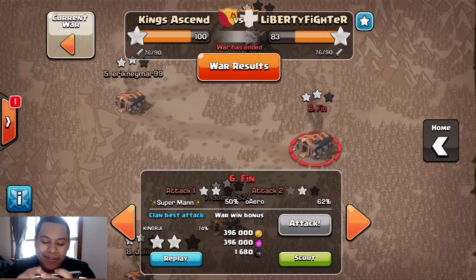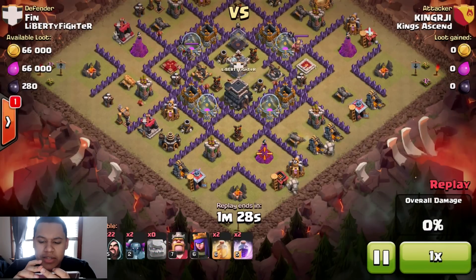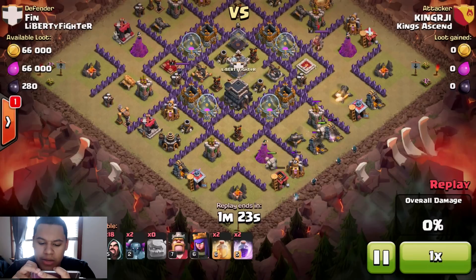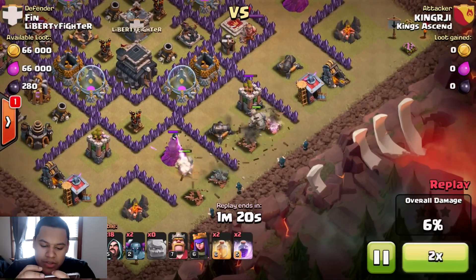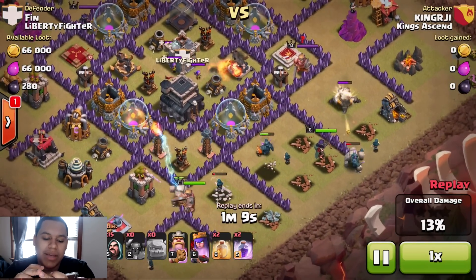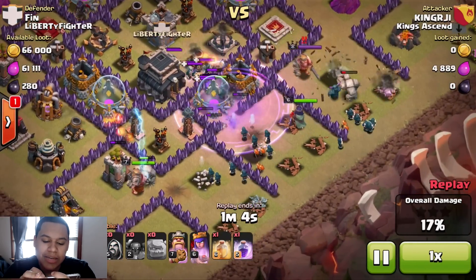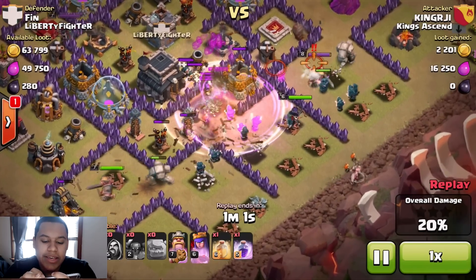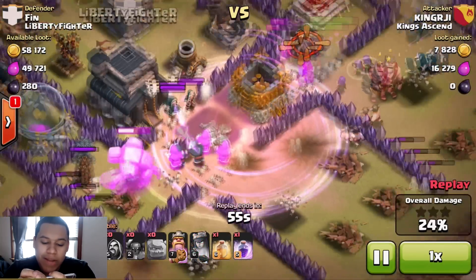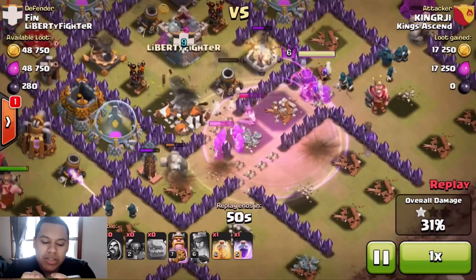I want to look at one more before we look at my fails. He's going to attack King J1 — or is that an L — with a regular GoWipe of course. I'm going to speed this up because it's a slow wide base. His king went to the sides, which is not ideal. If he had jump spells it would have been really perfect, but he's Town Hall 9, so bringing jump spells would have been really nice — jump right into the middle.